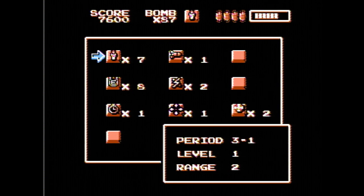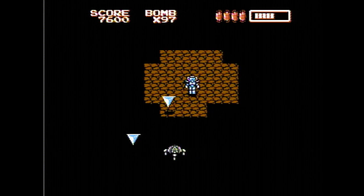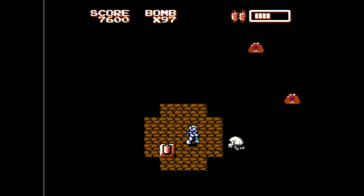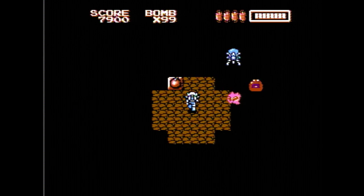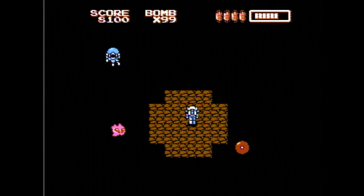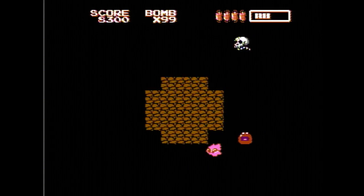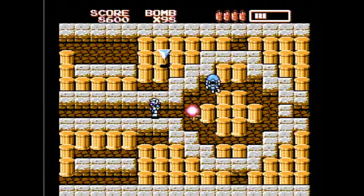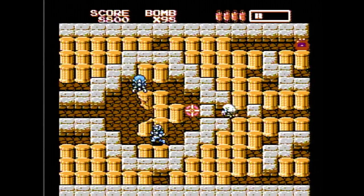We're going to go into this cave — use a candle again. We're basically on the lookout for the same things as before: rockets and boots get the top priority, and energy refills are always good. I'll just kind of snake up and down. I need to head to the right here and grab this item, then we can go around. If you don't, the screen will actually loop.